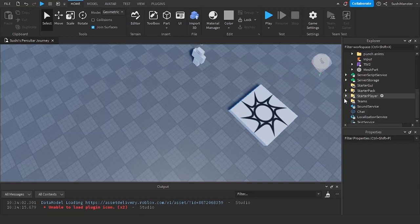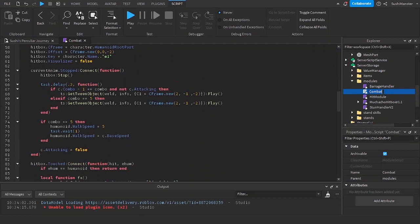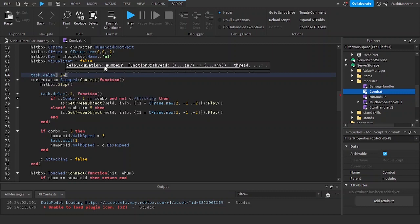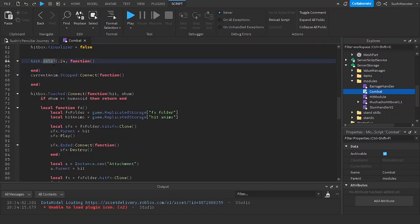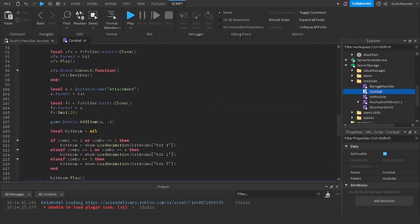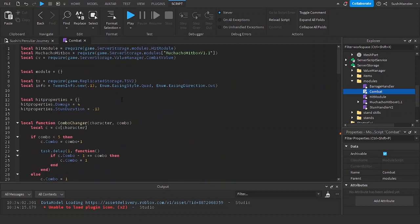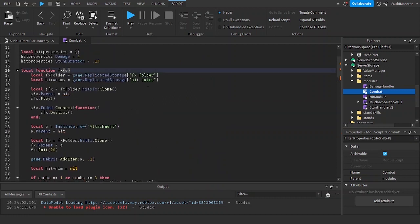Before making blocking, I'm going to adjust the combat script to be more optimized. I'm replacing animation.stop with task.delay since I don't want my combos to rely on the animation, because sometimes the animation won't play and your debounce won't get switched. I'll set the delay to 0.24 seconds, which is my animation duration, and I'm also cutting the effects function outside of the hit event.